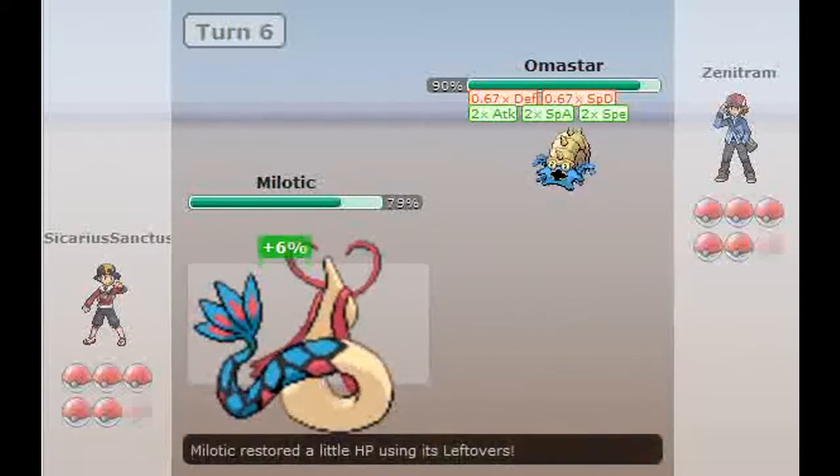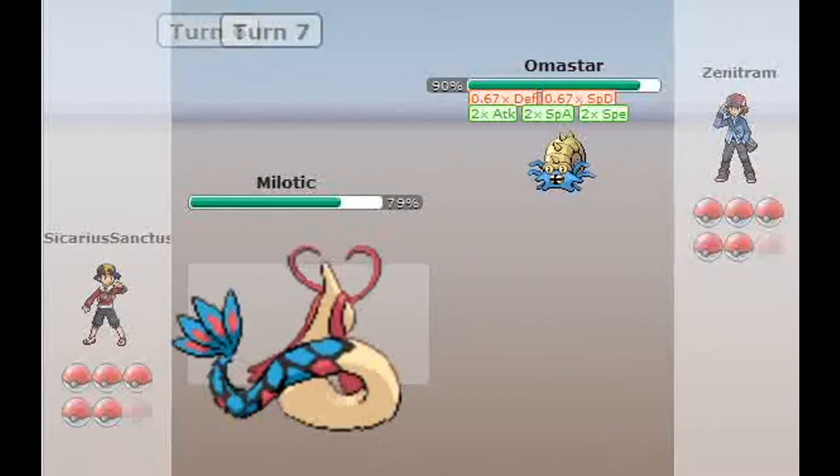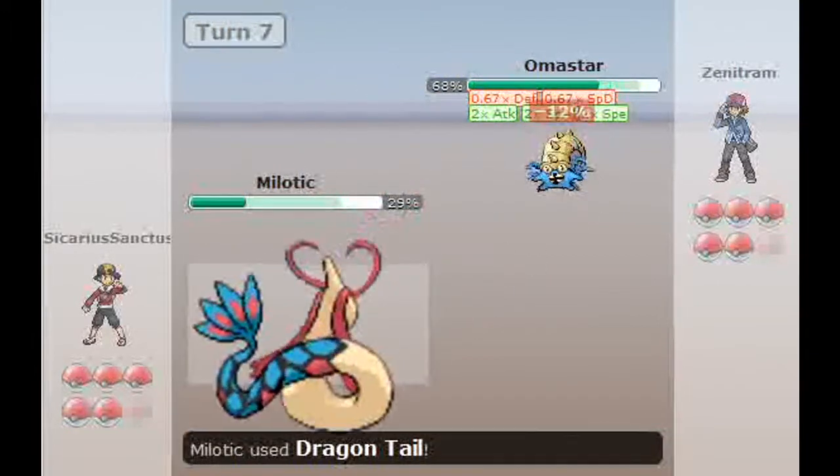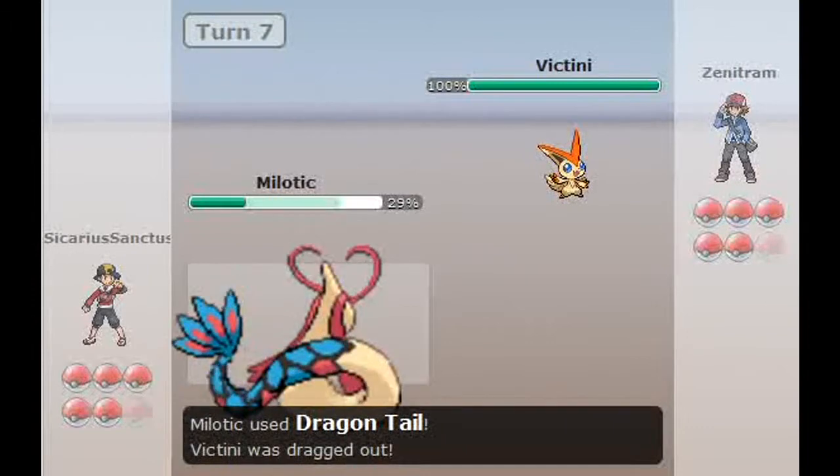He gets the Ice Beam on me — not much. Milotic can take anything. This Omastar's got a doubled-up Special Attack. He goes for the Earth Power and only does about half. I Dragon Tail him out.